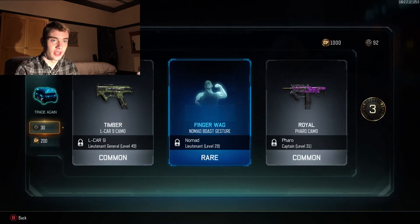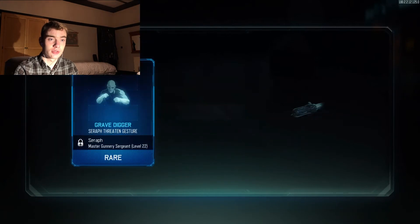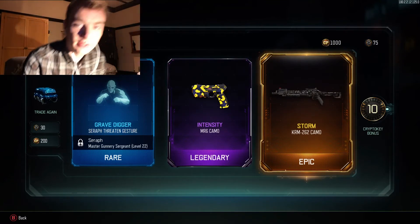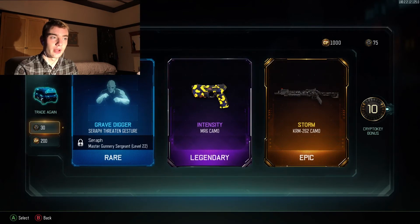Okay, that one was kind of dead. Let's open another. I'm just gonna keep going until I run out of crypto keys. This will probably be quite short actually. Oh nice, what's that? What's that camo for? I can't actually see that. KRM — Storm camo. Okay, I don't really use the KRM at all, but hey, it's cool — it's an epic.